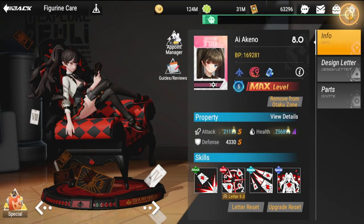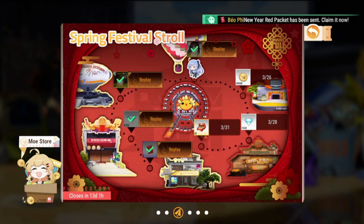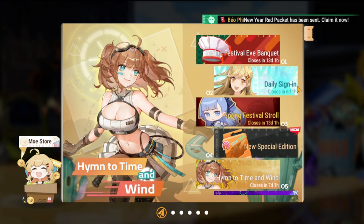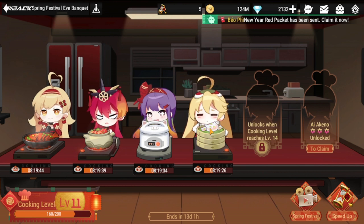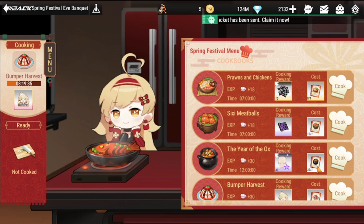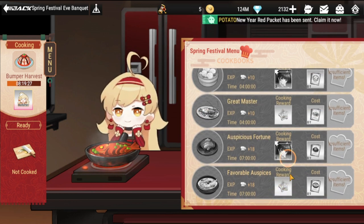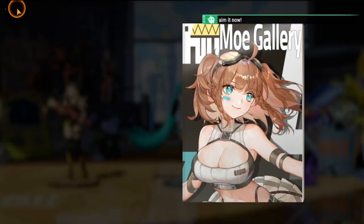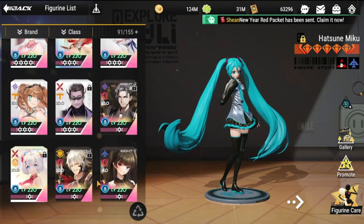Her current event is the Spring Roll Festival Stroll. I got her here for free — 60 tasks you can accomplish. The Spring Festival Eve Banquet event still has a few days left; it started 20 days ago and now has 13 days remaining. You can get more copies of her through this event, so I'd suggest getting at least two copies to bring her to one-star.